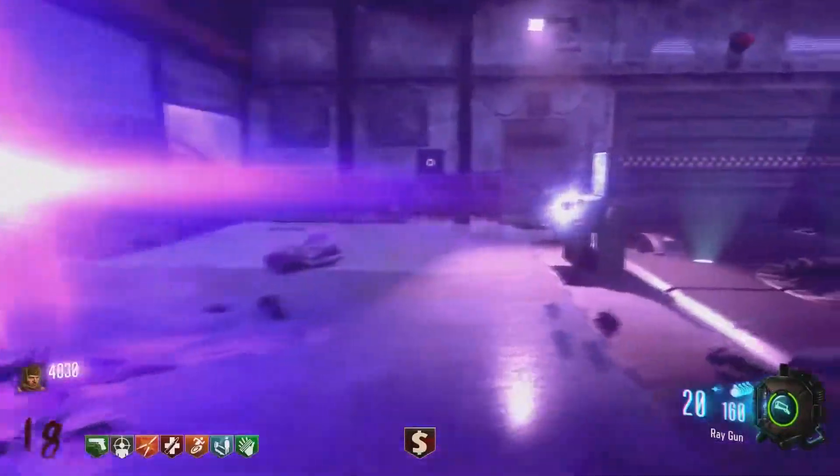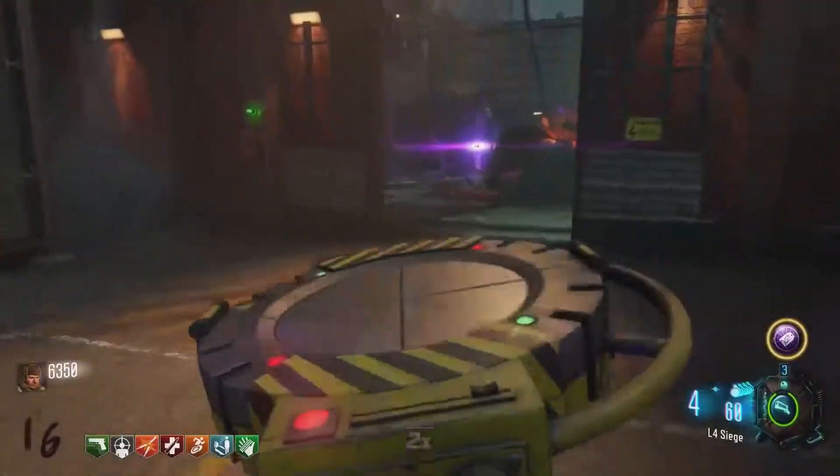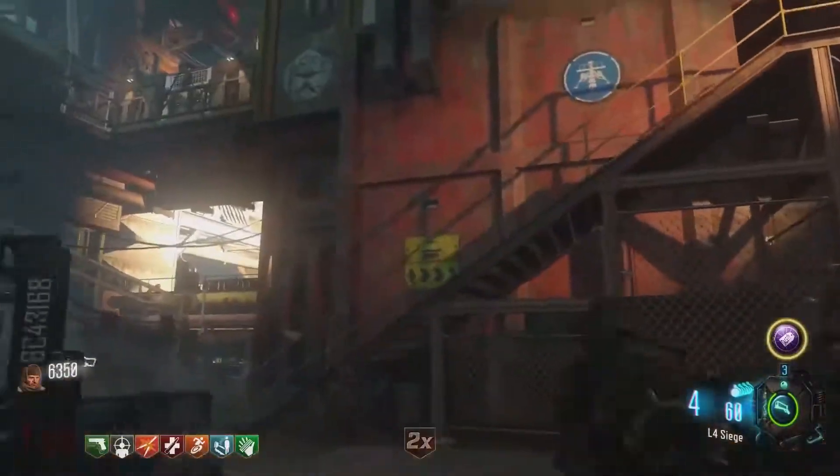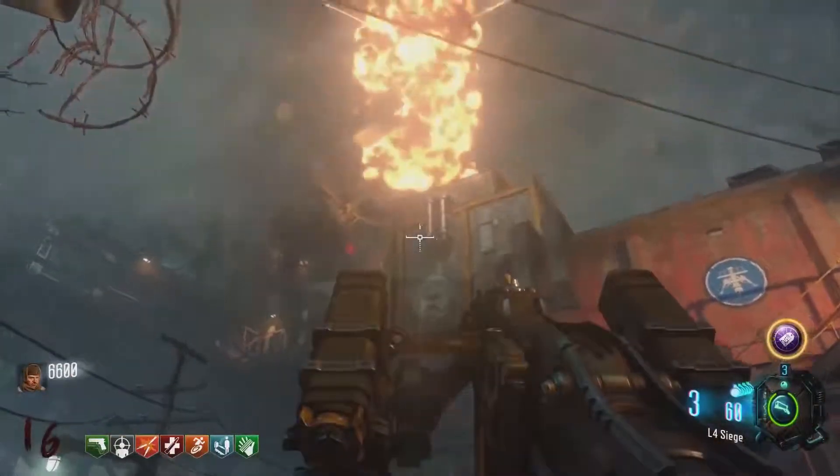The colors are really vibrant, especially when you go on the Lunar Lander and just look over the entire map and when the rocket launches. As I said in the previous video, this isn't my gameplay — this is from the guys that went to Treyarch, like JC, Lex, and Milo and the other zombie YouTubers.